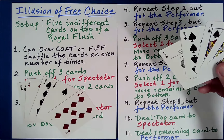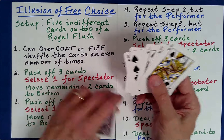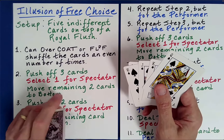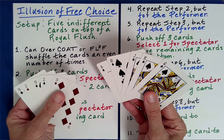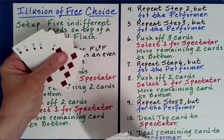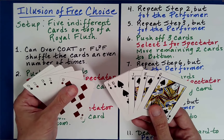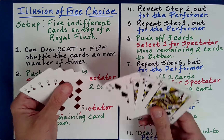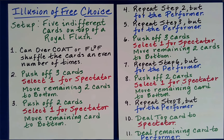Isn't that amazing? The spectator is given around eight free choices and I'm given none, and yet despite that freedom of choice, I ended up getting the exact cards I wanted and they ended up with the exact cards I wanted them to get. That's the illusion of free choice. This principle can be used in so many different ways to force different halves of a packet of cards.